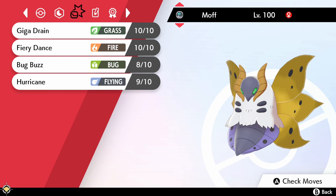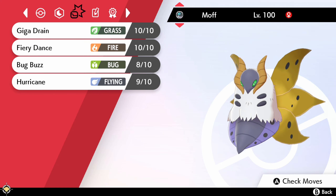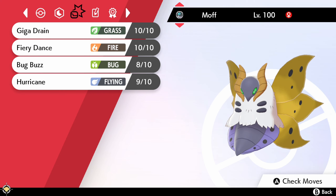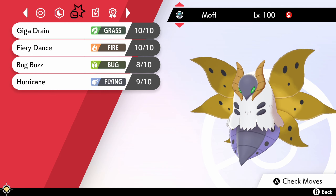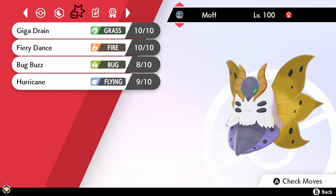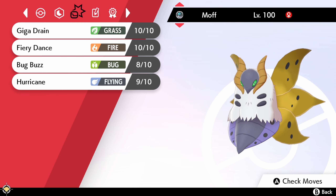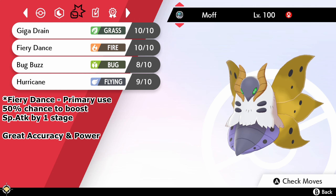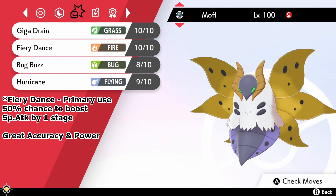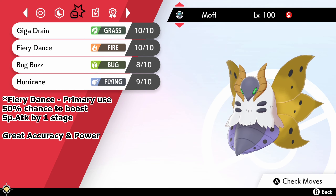Although not dependent on any stat boosts, Volcarona's primary fire type attack we're going to use is Fiery Dance, which will give you a chance to boost your special attack even further on top of our held items of either Life Orb or Choice Specs. It has a great mix of attack power and a 50% chance to boost your special attack by one stage.